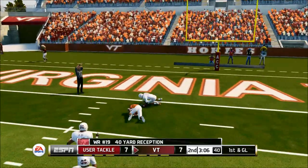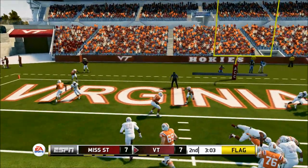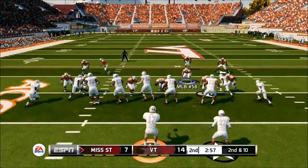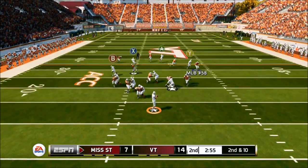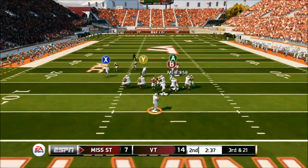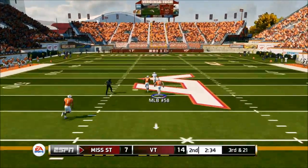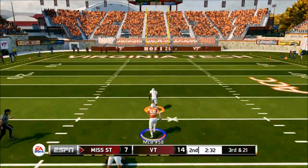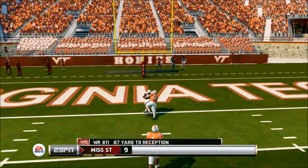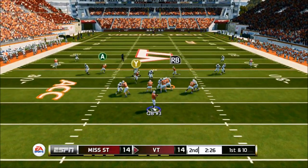Over the top, we get the user catch. He goes offsides but it doesn't matter — we're able to score the touchdown, giving us a seven point lead with three minutes to go until halftime. Pick up a big sack, forced into third and 21. He goes over the top one time — we sent the house on a blitz, gambling — but he came through and throws an 87-yard touchdown right over our heads.